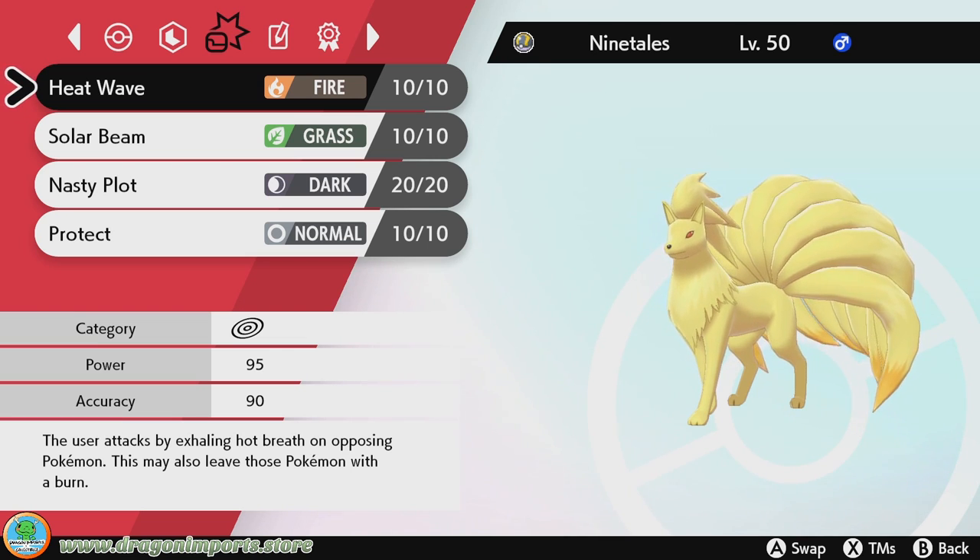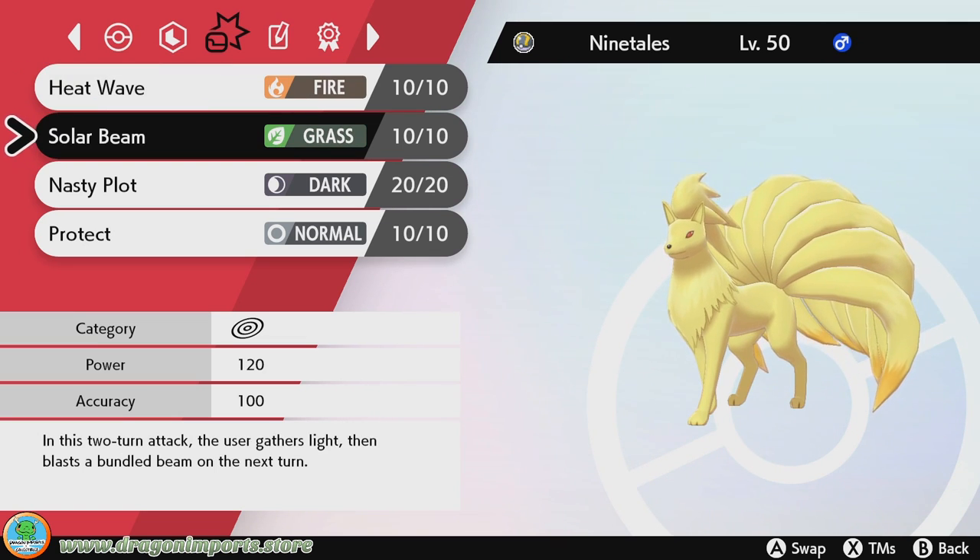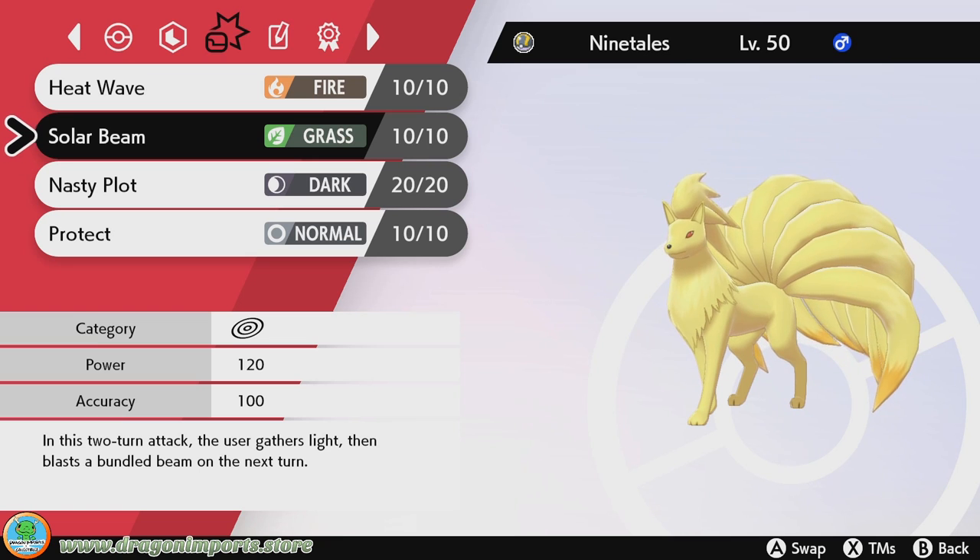Solar Beam — honestly, depending on what I'm seeing, I might swap that out for something different. Solar Beam is nice because you already have Sunny Day set up. It's a 120 power move and it's a good way to change things up. It also counters Water types, which you're weak to. I would be willing to swap it out, especially if you're running Venusaur right next to Ninetales, but by default it's a good move and I wouldn't swap it out unless you specifically need Ninetales to counter something.